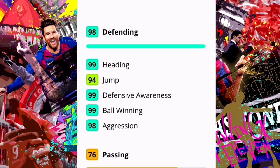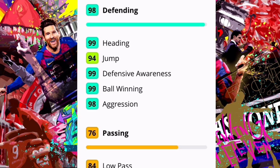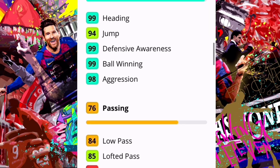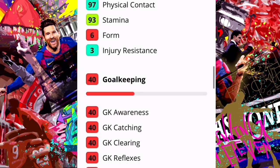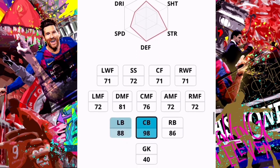His heading is really good at 99, defensive awareness is 99, and aggression is 98. Obviously these stats don't fully apply when the game is scripting, but if you don't have Van Dijk or Varane, Skriniar is the best option. You need a partnership in defense — one destroyer and one build-up play. Having Skriniar is really good, and even on the bench he can sub in for an out-of-form left back or center back.